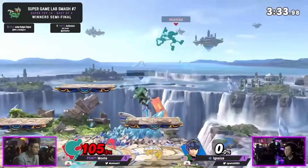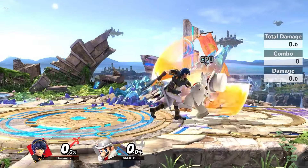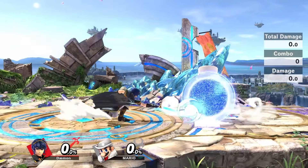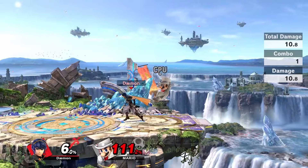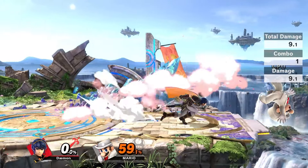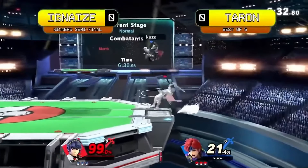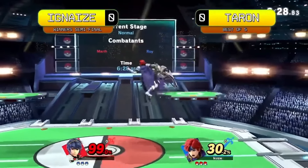Down tilt has many follow-ups depending on the opponent's option. Spacing down tilt can condition the opponent to shield, which can get you a grab or any other suitable follow-up. Forward tilt is also a very safe option while spaced that will allow you to either control center stage or prepare for an edgeguard opportunity. Forward tilt is one of your strongest options while ledge trapping, and pivot canceling and walking allows you to easily microspace these tilts — understanding the range and the red line will really help when positioning Marth at ledge.